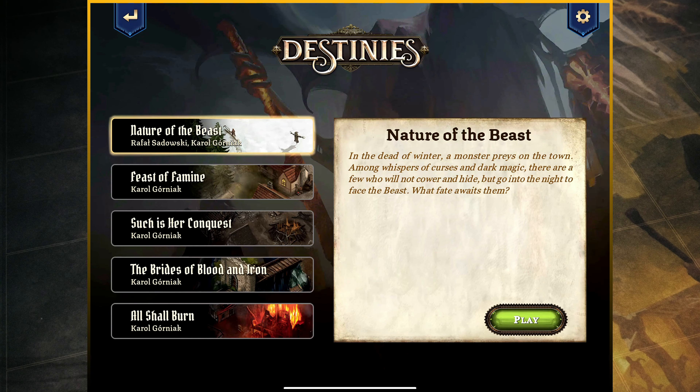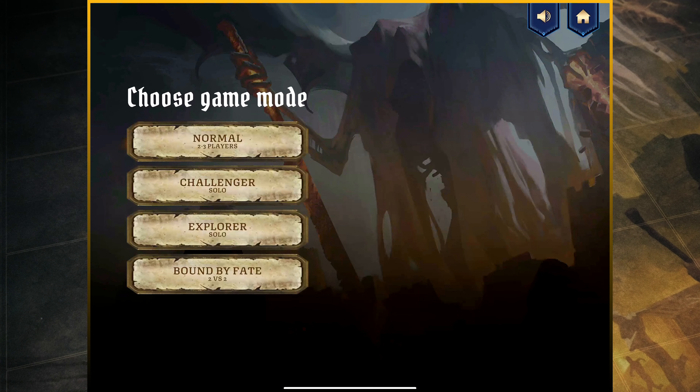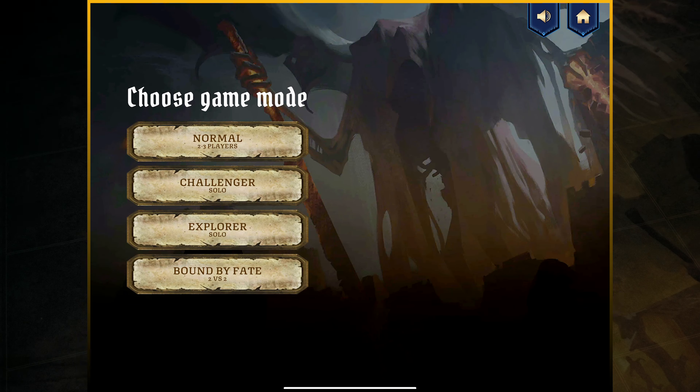When we click on Nature of the Beast, it states: in the dead of winter, a monster preys on the town among whispers of curses and dark magic. There are a few who will not cower and hide, but go into the night to face the beast. What fate awaits them? Next, the app asks whether you're playing normal with two to three players, Challenger — which is a solo mode — Explorer — also a solo mode — or Bound by Fate, which is another expansion for two versus two play. In this case, I'm going to be focusing on Challenger mode.